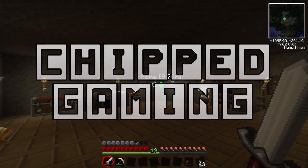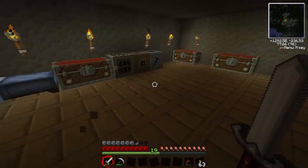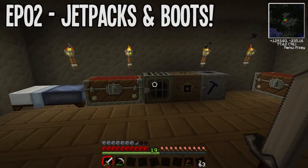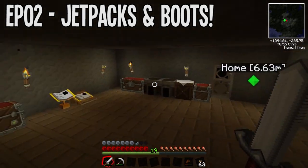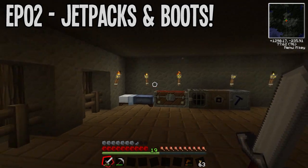Hello everyone, it's Jack here and welcome back to another episode of Feed the Beast. Today we're going to be doing a few things including making a jetpack and an extractor. I want an extractor because we've got lots of rubber wood and we can extract that into rubber to make cable. I also want a jetpack so I can fly around and show you the area better than using ender pills.